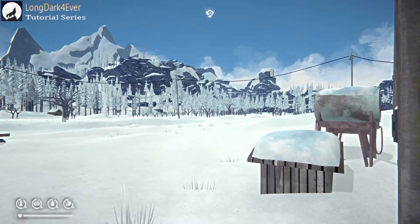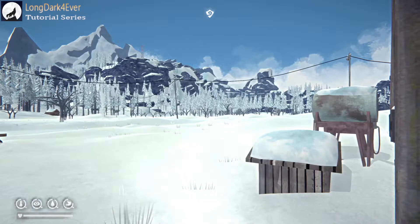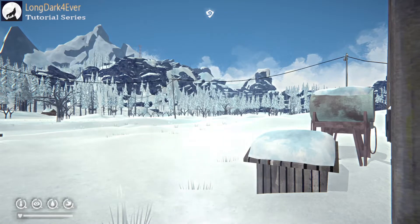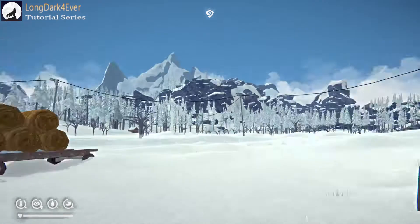Hello everyone, and welcome to another episode in my How to Get There series. This time we're going to go to Black Rock from Pleasant Valley. We're going to do the other way to get to Black Rock, which is through a transition zone at the end of the curve down here, called Long Curve. I'll talk a little bit about Black Rock when we get there, but let's get started.